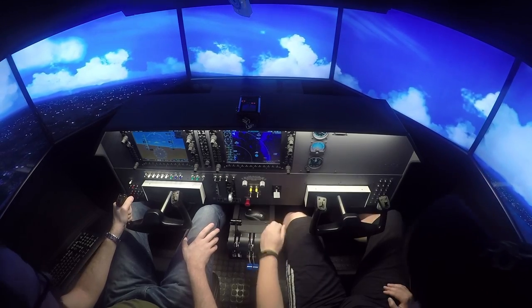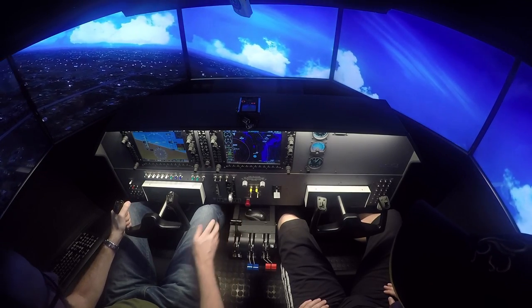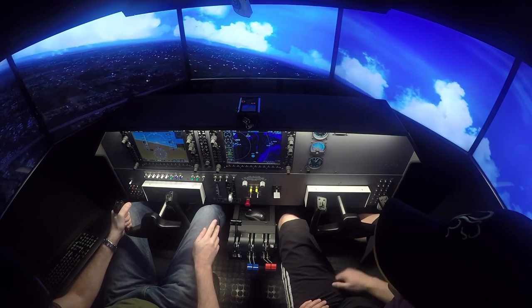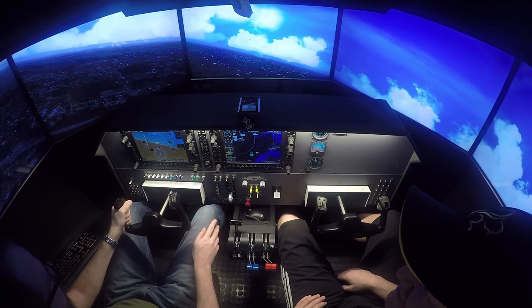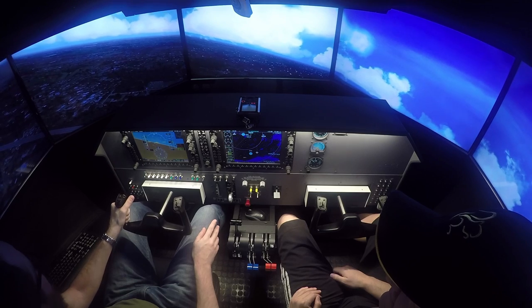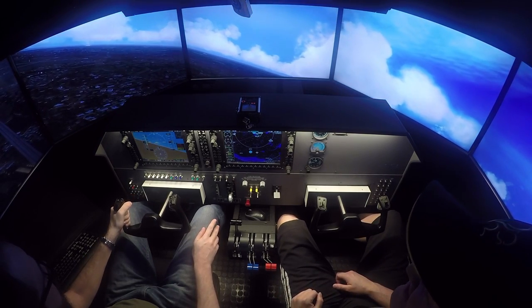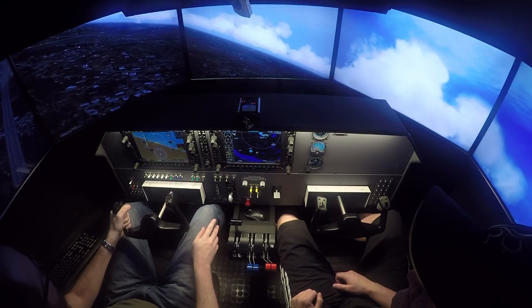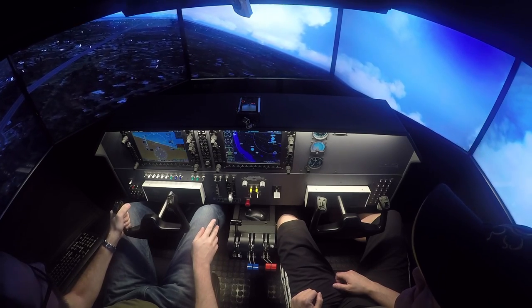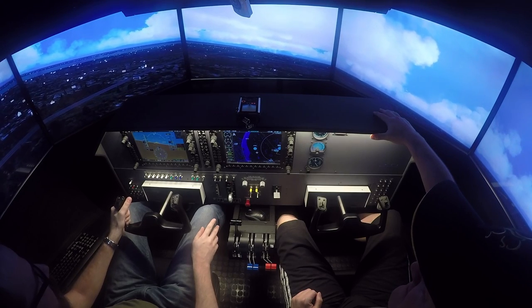Coming up on a thousand feet. Full engine failure — we just lost everything. I'm going to bring that nose down, try to get as much airspeed as I can, try to get to the glide speed. We've got the field in sight. Glide speed around 90 knots. I'm going to be doing it differently on this one — going around the other way. I don't think we'll make it on the other side the way it's looking. I made that turn just a little earlier.